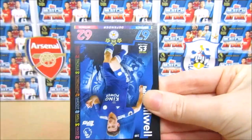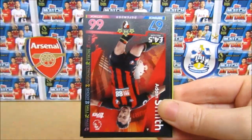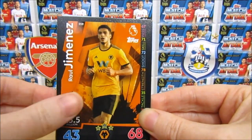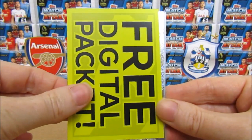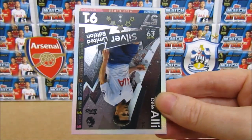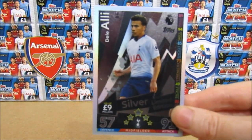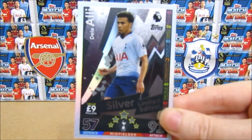Danny Rose, Ben Chilwell — Solihull graveyard — Adam Smith, a Jimenez, a Callum Mango, then the free digital code, and another West Ham badge. And then we have the silver Dele Alli — that's pretty cool! Really happy to get a silver. So far we've got a gold and a silver limited edition — that's going really well, with plenty more packs to open.